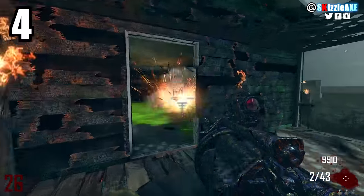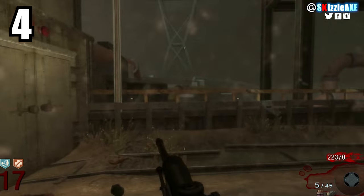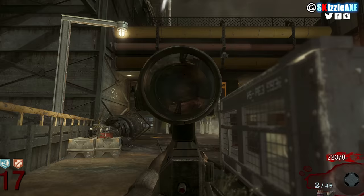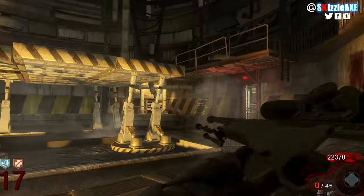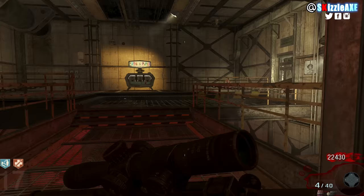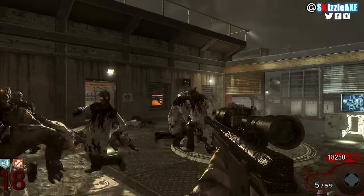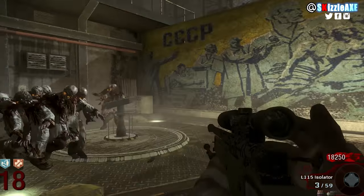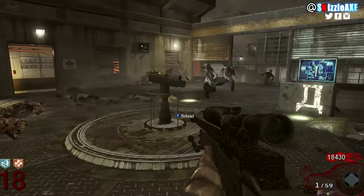Coming in at number 4, we're talking about the L96A1. I really liked the model — it was great in Black Ops 1 multiplayer. It's a bolt-action sniper rifle with 5 ammo in the mag and 45 in reserve. When you pack punch it, it gets 8 ammo in the mag and 72 in reserve and it's called the L115 Isolator — which has that 115 reference. But don't let that confuse you, it's not a good meme.